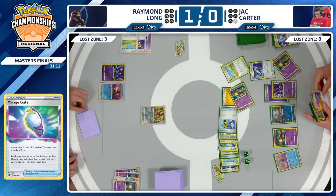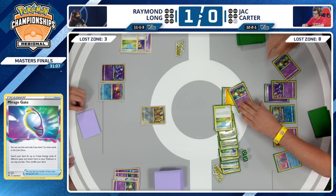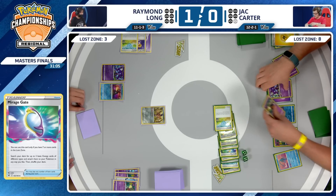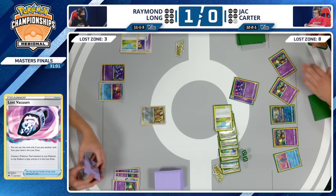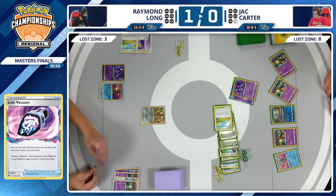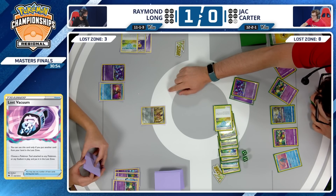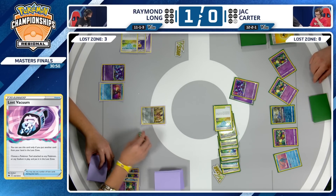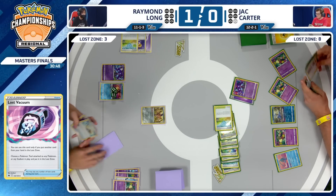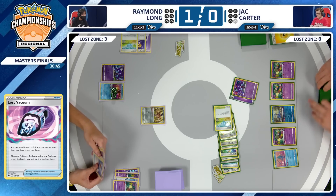Playing this Lost Vacuum does a few things — gets you to 10 cards in the Lost Zone, but maybe more importantly takes the Pokestop out of play so your opponent isn't able to utilize it. Sableye in the active now — going to spread this damage from Jack Carter. 10 cards in the Lost Zone. It's actually just going to be the 120 on the Radiant Greninja. Sableye's not a threat — you know your opponent, taking a page out of Raymond's book, looking at this opportunity to just spread the damage.